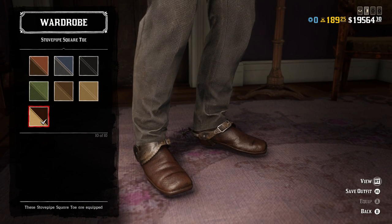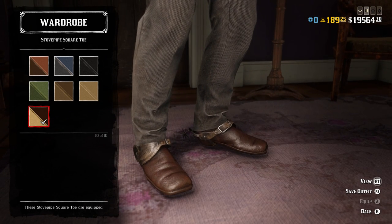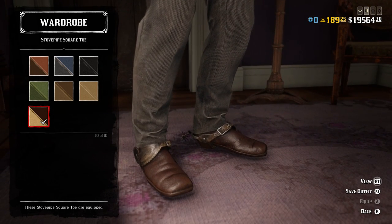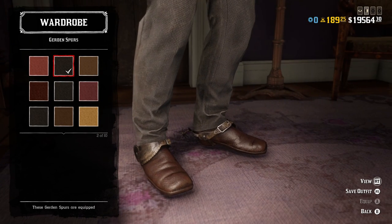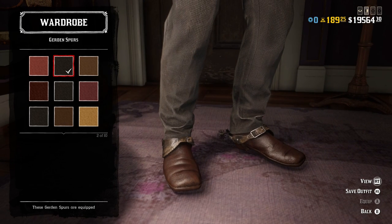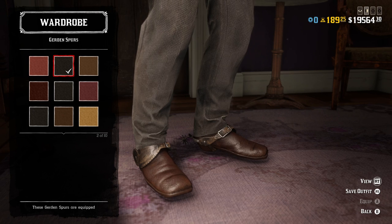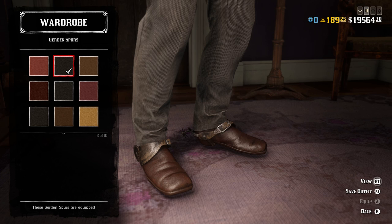For the boots we've got the brown variant of the stovepipe square toed boots — they look basically exactly like the ones he has in the movie. He's clearly seen wearing square toed boots, so not just any pointy cowboy boots; you've got to wear the square toed ones, and this is like the exact color. Then lastly for spurs, the worn black variant of the gurdon spurs look almost exactly like the ones he wears in the movie. I went through all the spur options and I think these look the best; any dark brown or worn black spurs would work if you don't have these.